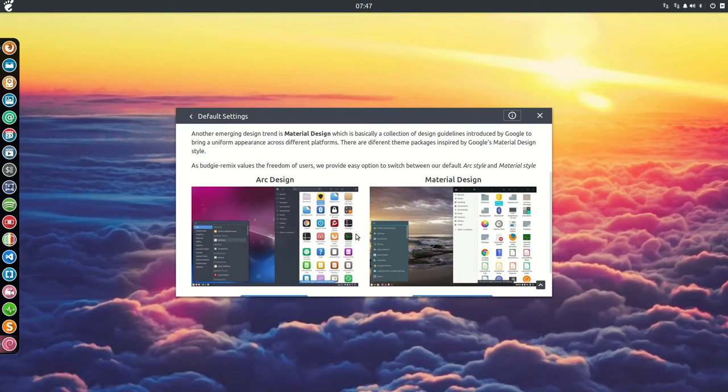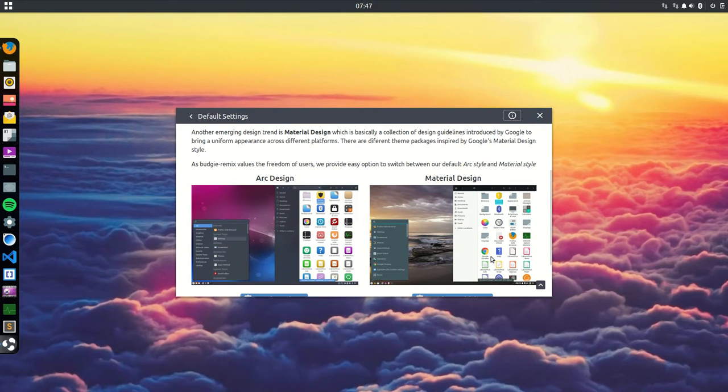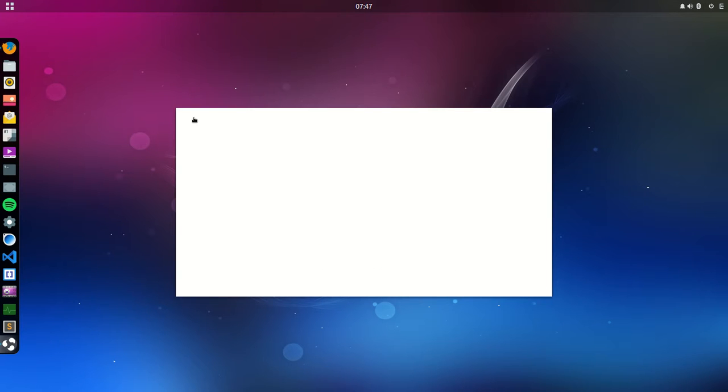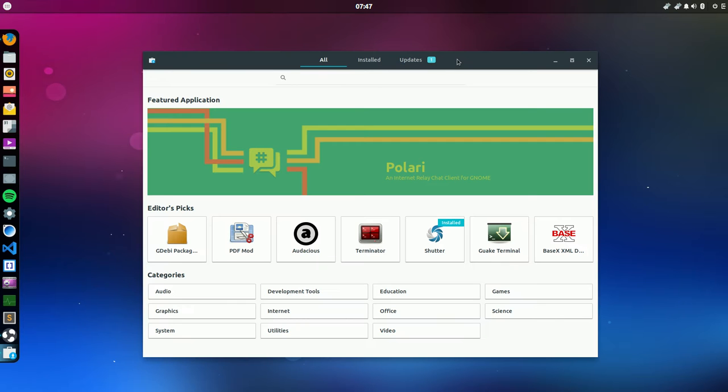I can change from Arc design to Material design — I installed this already to spare some time. I think that's a nice feature, to be able to switch between the two. The software center, if you look at Ubuntu 16.10 which I recently did, it also had this kind of layout, so they are inheriting the same version. It's a beautiful way to look.